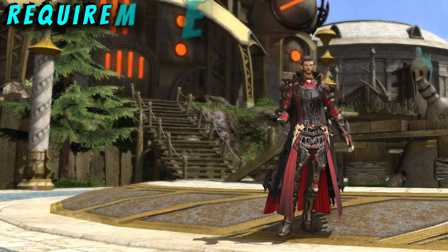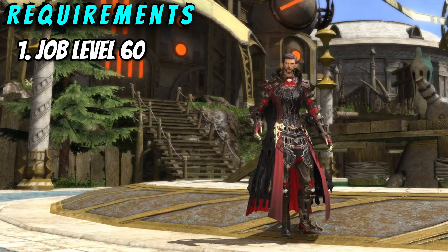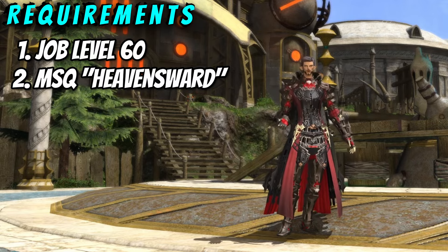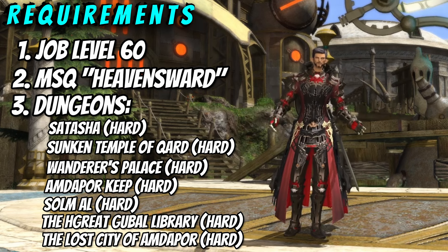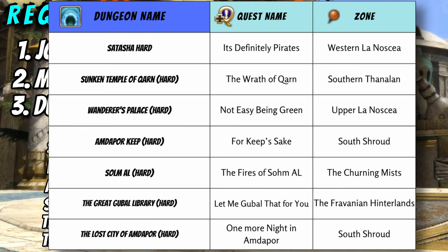Let's quickly go over the requirements you're going to need to start the Anima Relic quest. You're gonna have to be level 60 on the job that you want the relic for, and you're also going to need to have completed the main story quest titled Heavensward. You'll need to have the following dungeons unlocked — these are ones that are not unlocked as part of the main story quest. For your convenience, here is a list of the dungeons, the name of the quest needed to unlock it, and the zone the quest is in. Feel free to bookmark this and refer back to it if needed.